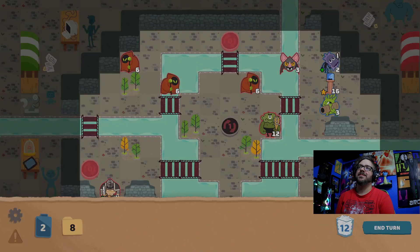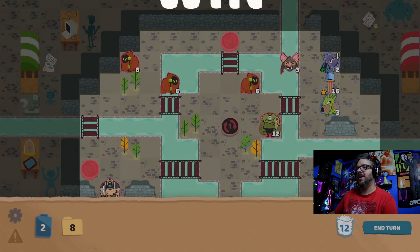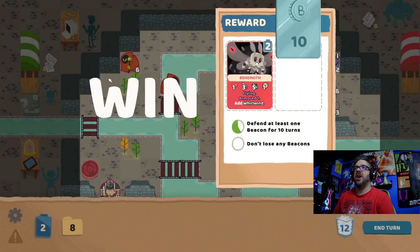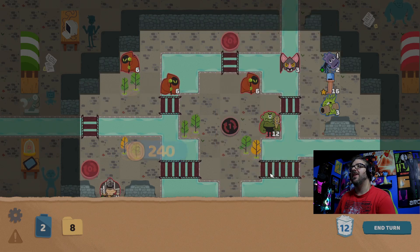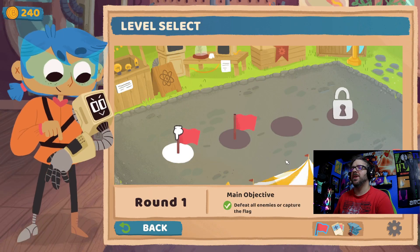Alright. I can't imagine what the challenge on this one's gonna be. This is the second one, and most second ones usually are like a figure-it-out-in-one-turn kind of thing, but we'll see. Whirlwind, huh? Because the Moth itself ain't all that great — it's only really two health. It's got some decent attack though, so I guess that's something. But outside of that, I don't know what it would bring to the table.